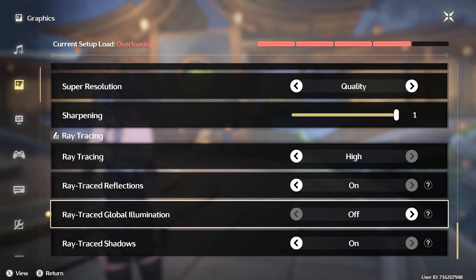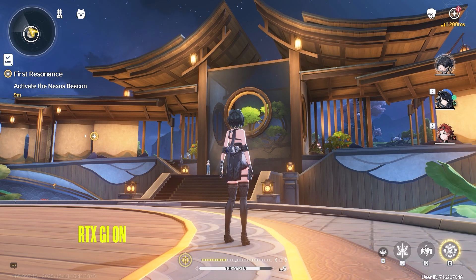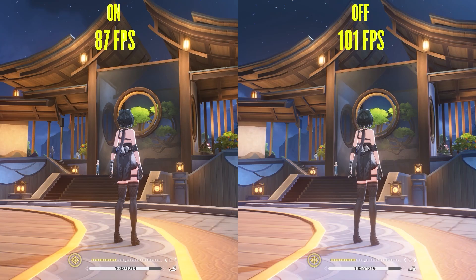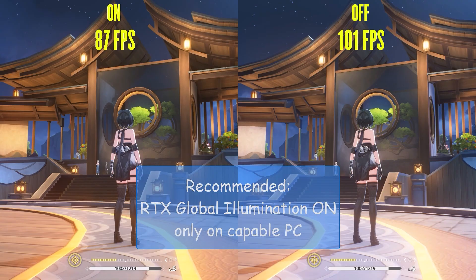The second RTX setting is ray trace global illumination — RTX GI for short — which illuminates the scene and adds bounced lighting to the game. In this scene, you can see that disabling RTX GI removes all the bounced lighting from the image. Performance-wise, this cost me 14fps, so once again I would only recommend it if your PC can handle it.